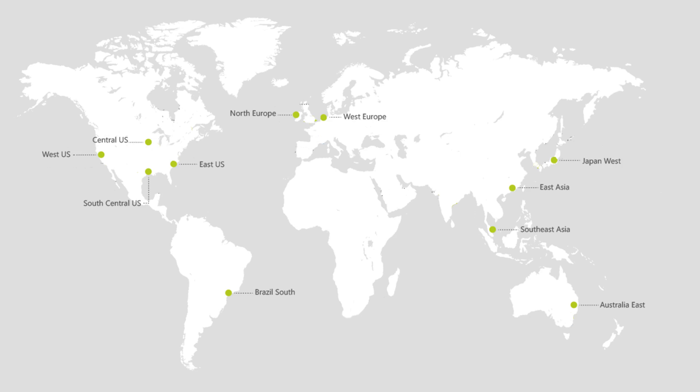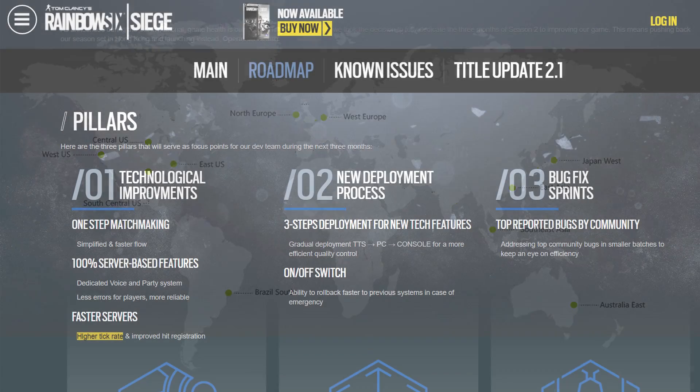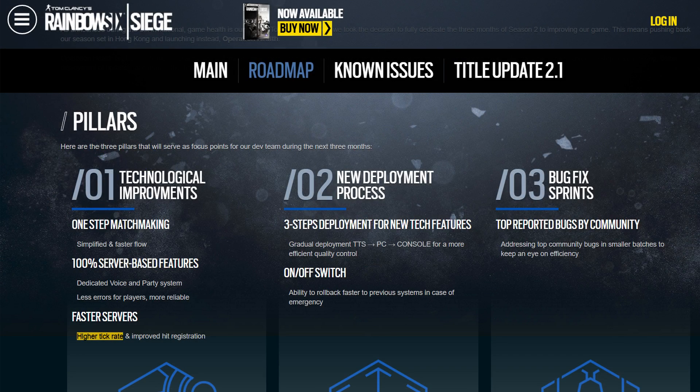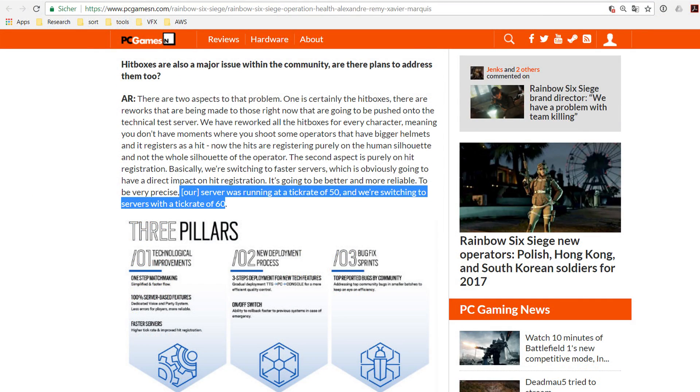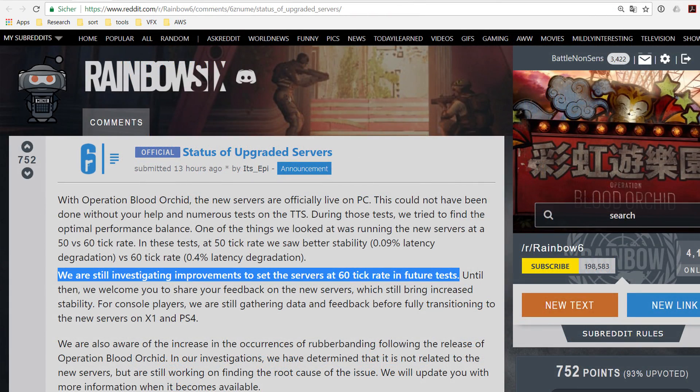Now which tick rates do these game servers use? The plan was to increase the tick rate from 50 to 60Hz during the health initiative. However, at the time that I am recording this video the servers are still running at 50Hz, as the developers noticed there are issues when running them at 60Hz. That said, they are still working on improving server performance to eventually increase the tick rate from 50 to 60Hz.